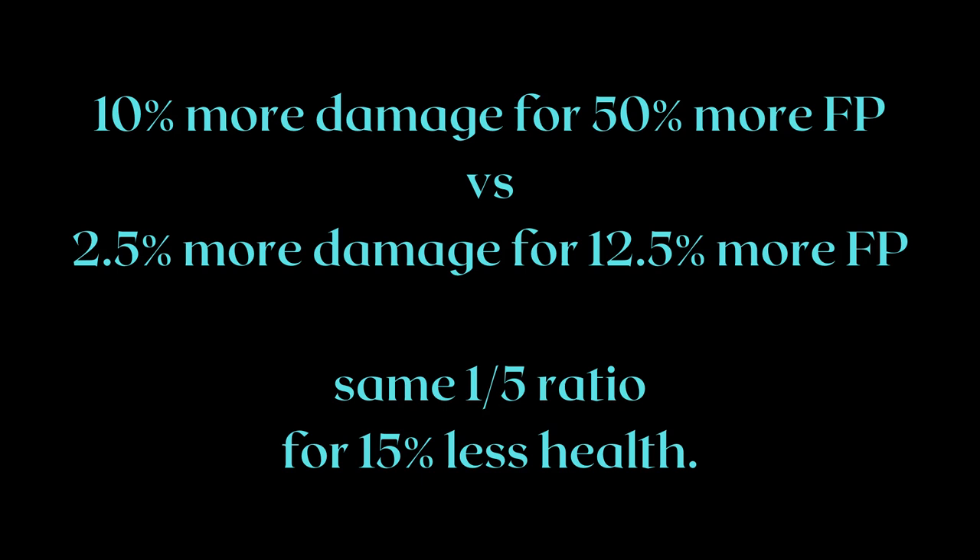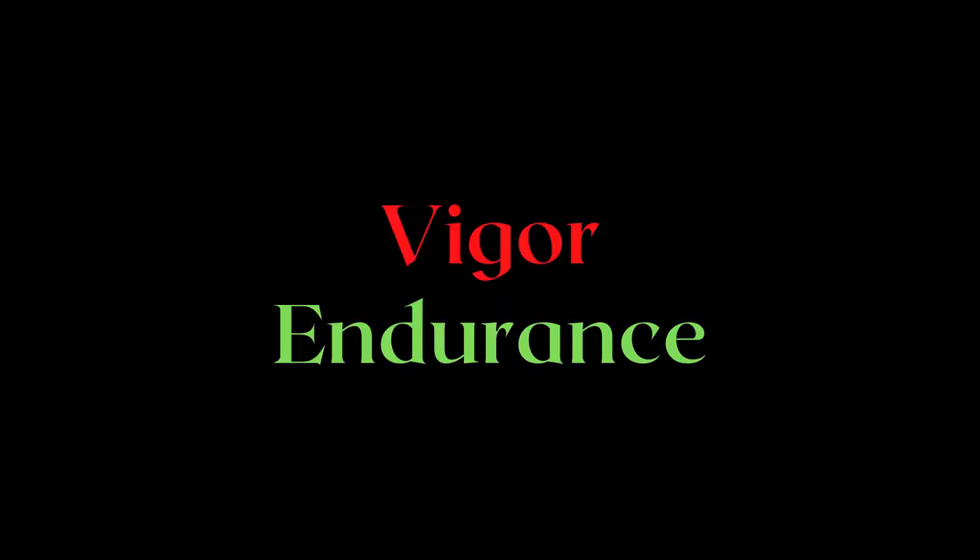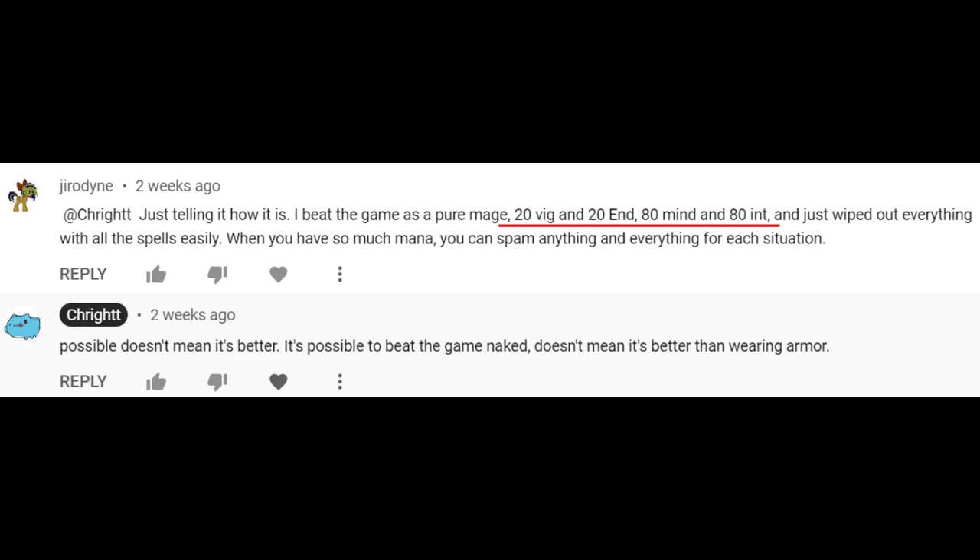You can say you have 4 talisman slots, just equip both. Then you'll have to deal with even more opportunity cost with the Carrion Regal Scepter, like the Magic Scorpion Charm or the Ritual Sword Talisman. Talismans don't really save Lusats. Another argument Lusats lovers like to make is 'just get more Mind' — as if Mind falls from trees for free. It's almost as if some mages think vigor and endurance are just funny-looking attributes. Some people play with 80 Mind, 80 Intelligence, and 20 Vigor — but they're also the ones getting one-shotted during invasions or dying 20 times to a boss without learning its moveset.